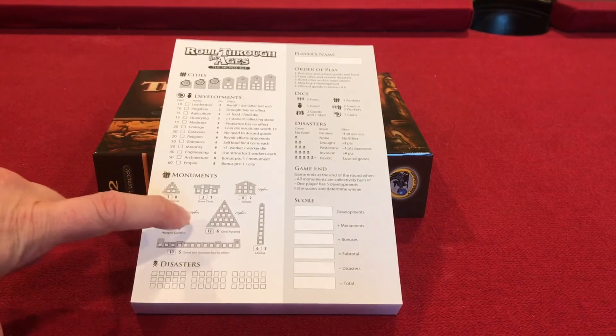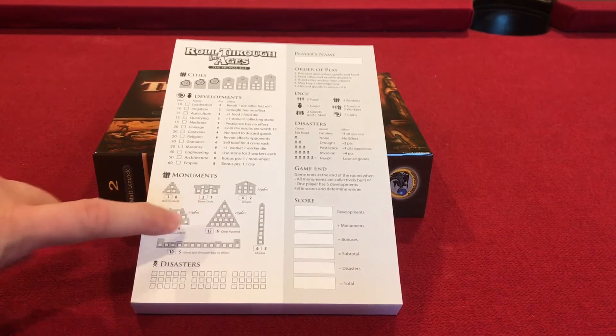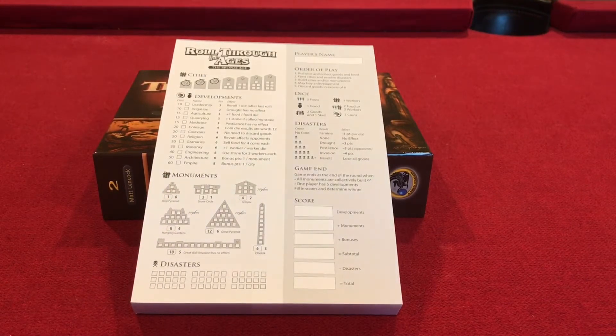Some of the other monuments — for instance the great pyramid — the bigger the monument the more points it's worth. It takes a lot of workers and it's going to take a few turns to build, but if I'm the first player to do so I'll get twelve points, whereas anybody else working on it is only going to get six. The third person will get zero, so only the first two people are going to score on these. And of course there's the great wall, the obelisk, the temple — the typical monuments that fit this theme.